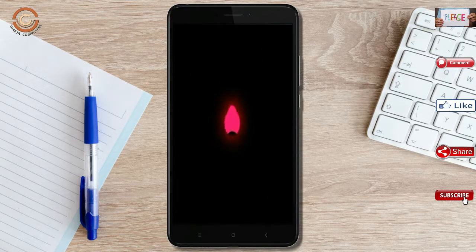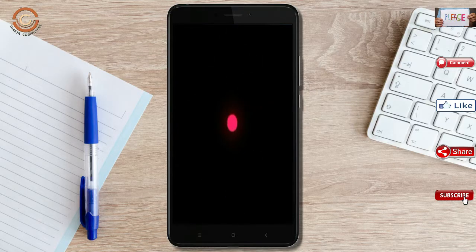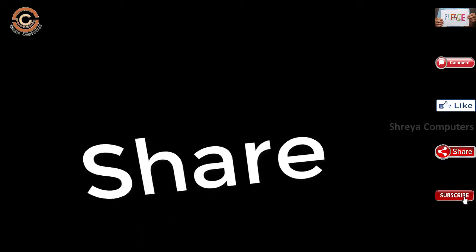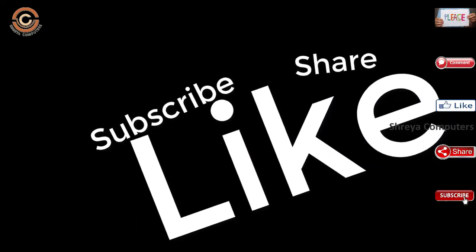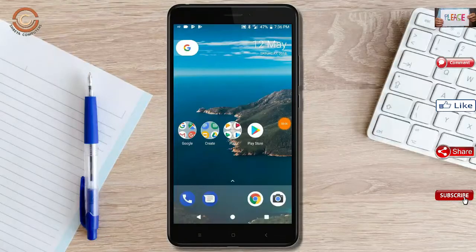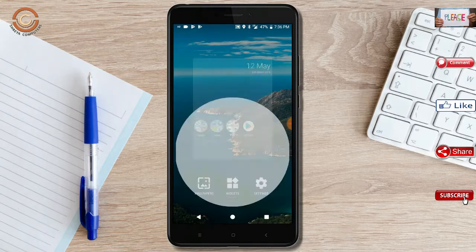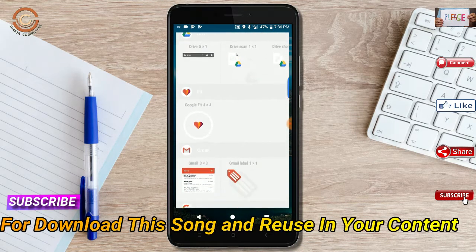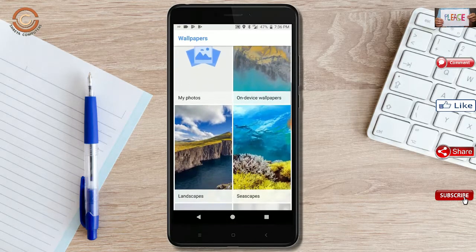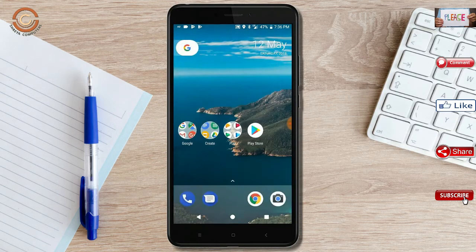After finishing all steps, we need to reboot our system. Press reboot system. It will take two to three minutes to reboot your device successfully. I will show the full features available in Oreo 8.1. If you liked the video, don't forget to like and share and subscribe.